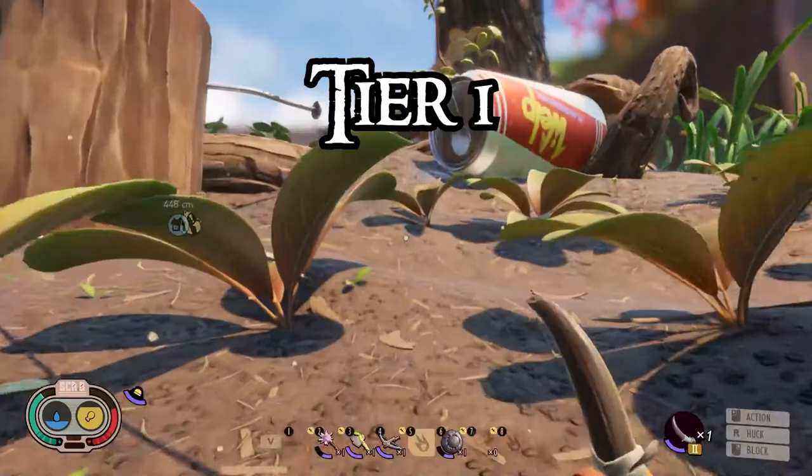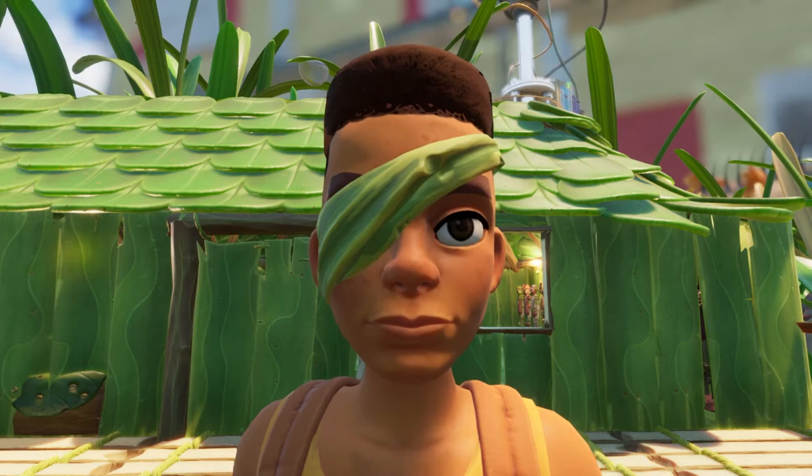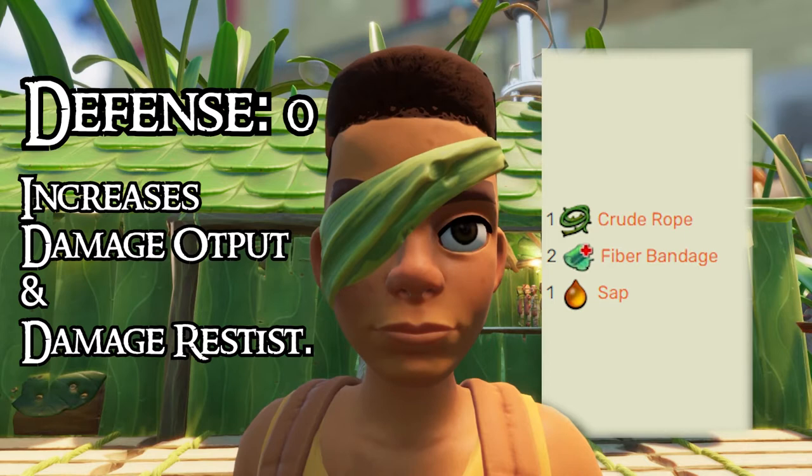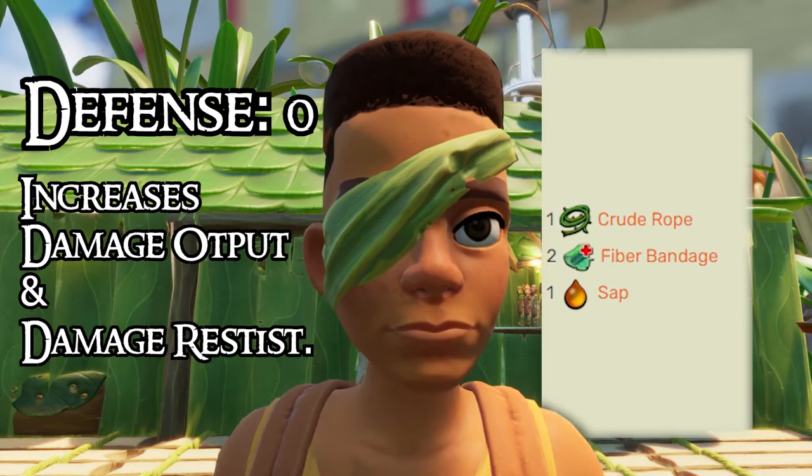In this category, we have the Fin Flops, Aphid Slippers, the Gill Tube, Might Hat, and Eyepatch. The Eyepatch has a defensive zero and is crafted with the ingredients on the screen. It increases your damage output while increasing your damage resistance. Buying the upgrade from Burgle will increase this item to Tier 2 and give you an attack bonus on top of those others. However, it also does reduce your damage resistance.